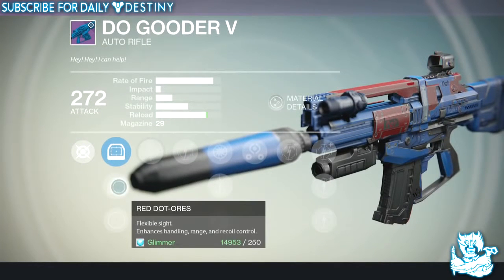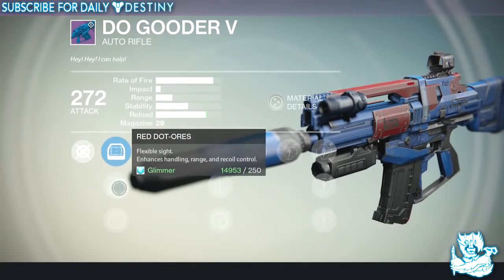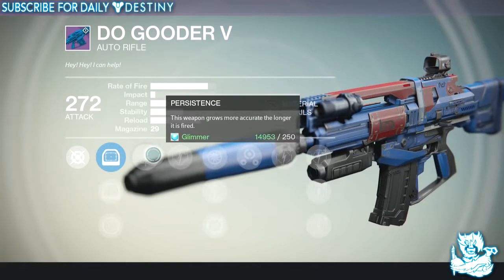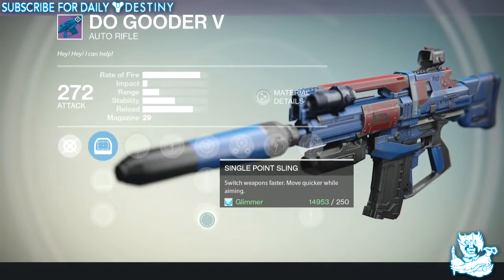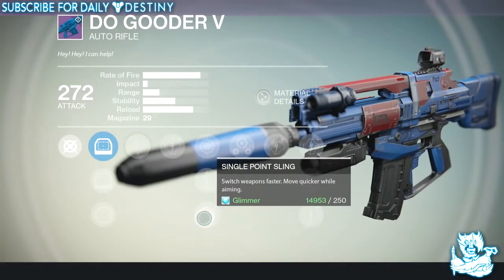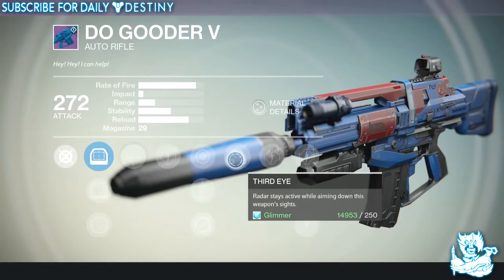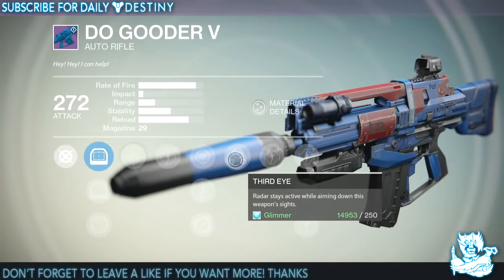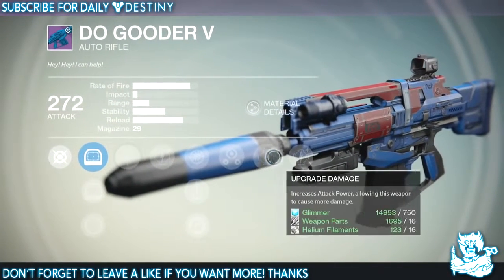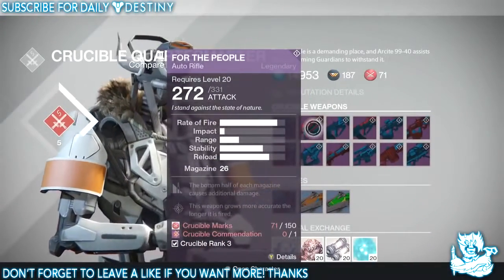The available scopes include the Red Dot ORS and the Range Lens RLS3, with the Range Lens being the better option. The perks include Persistence — more accurate the longer it's fired — five damage upgrades, Snapshot Aiming, Perfect Balance, Single Point Sling, and Third Eye. It's got a good magazine size of 29, solid rate of fire, and decent stability. This is one I'm definitely looking forward to trying.